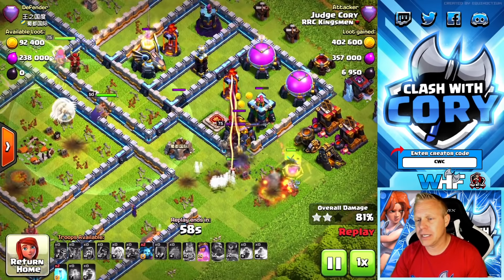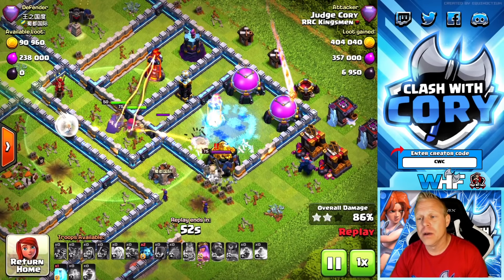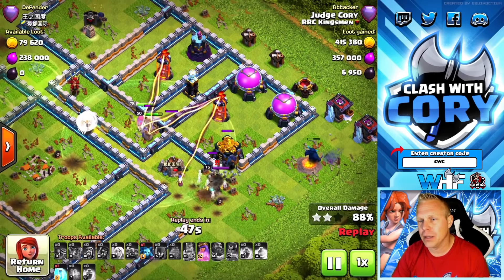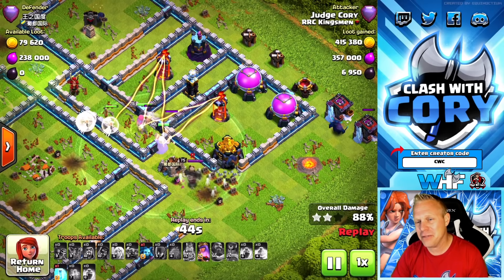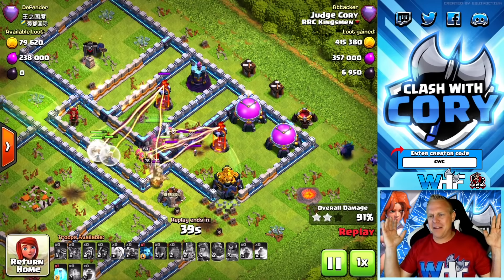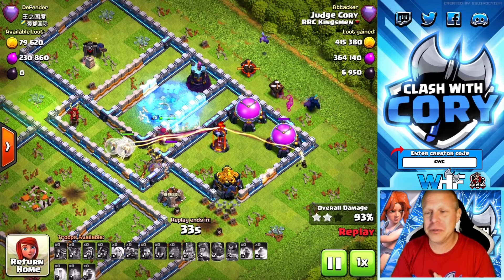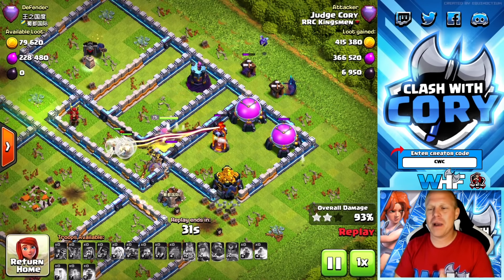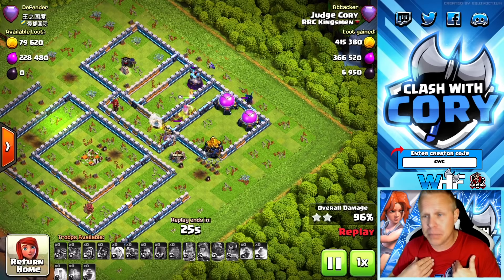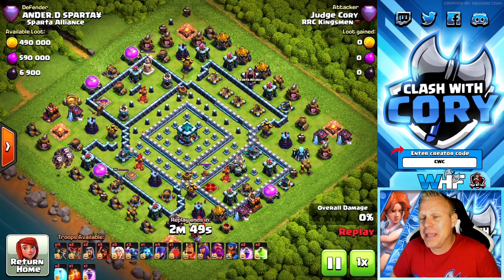I always wait to drop the Royal Champion until I have tanking from other troops and there are no single-target infernos or enemy heroes nearby. She ran into the enemy Barbarian King and I froze defenses when I should have held that freeze a little longer. But look at the queen — she hits the one wall that gives her access to the two remaining multi-target infernos. I freeze the one targeting my healers, and despite all those big mistakes, we still get the triple.